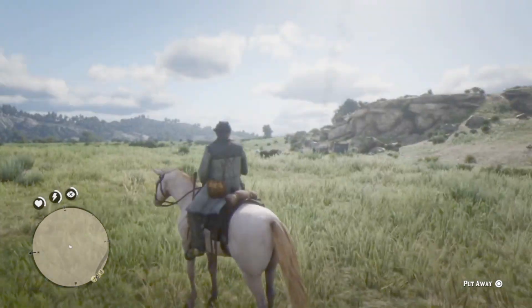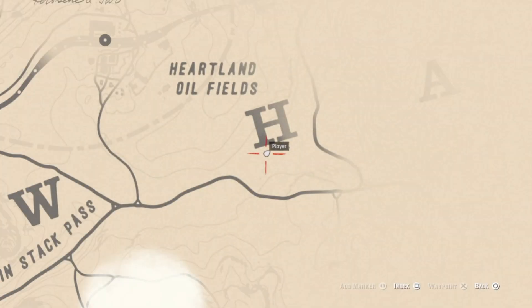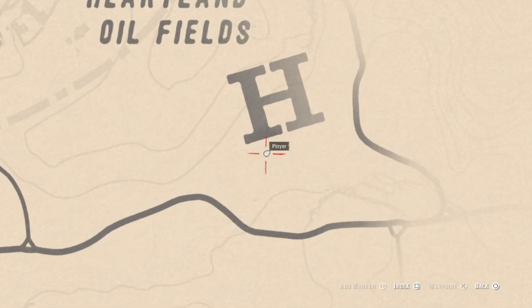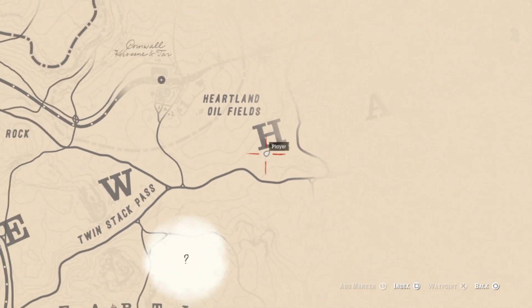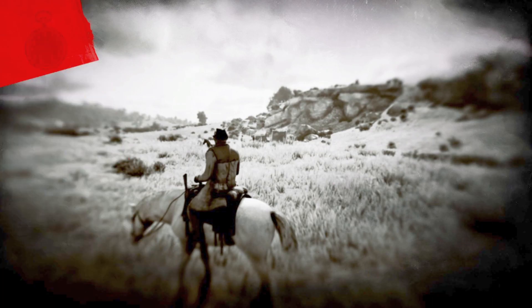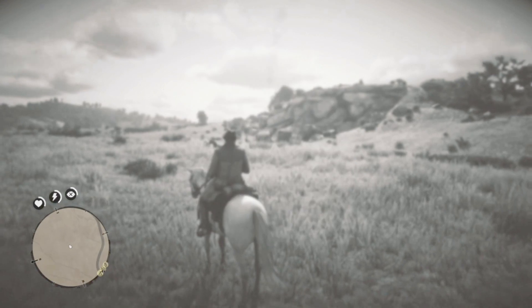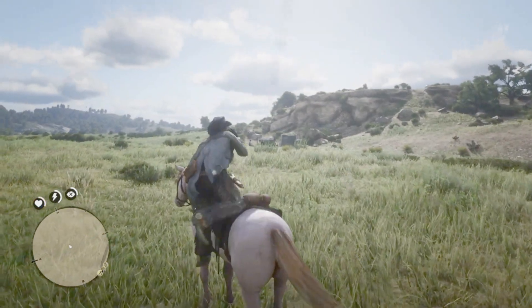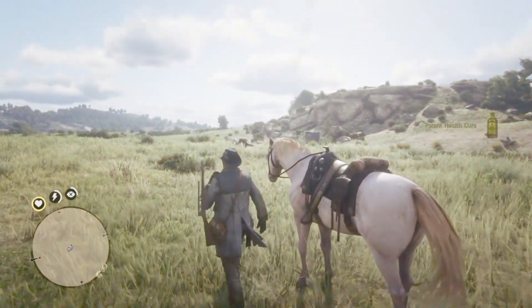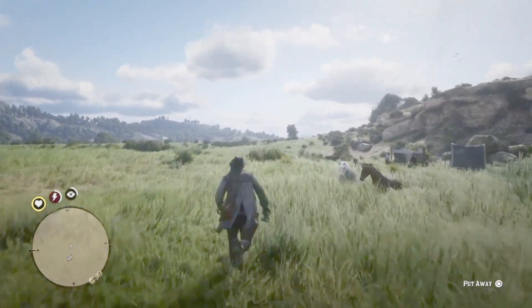Regrettably, the few-spot Appaloosa is a random spawn, but you still have a good chance finding one at an NPC camp. I found this one at the Bounty Hunter camp near Cornwall Kerosene and Tar, which spawns a number of different horses if you're lucky enough to come across it. But I've gotten sightings of the few-spot all over the map, from near Hanging Dog Ranch to the swamps outside of Shady Bell. Just keep checking the area for smoke — if you see smoke, the camp is there, and maybe the horses too.